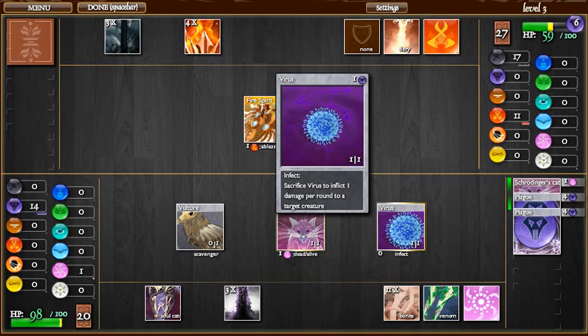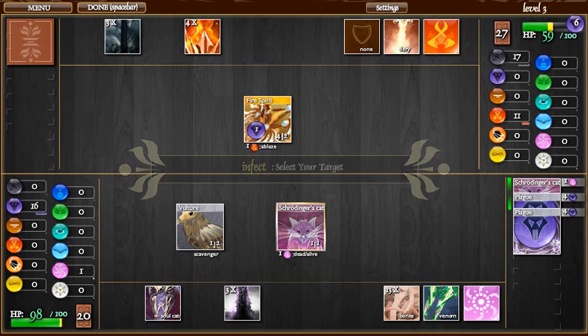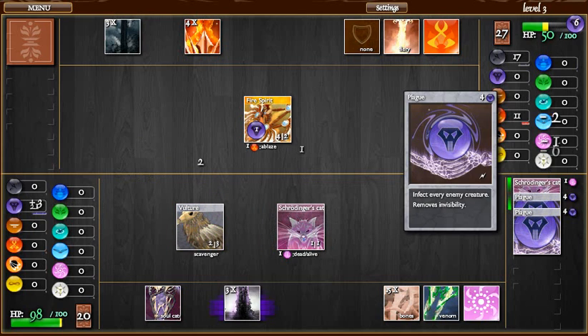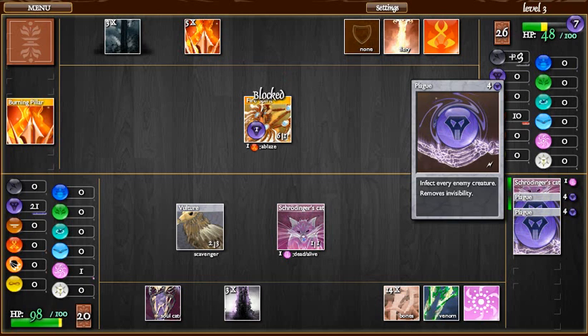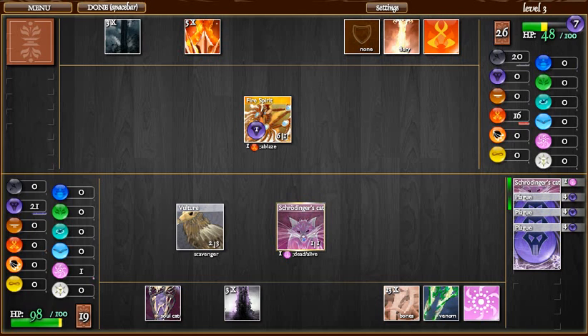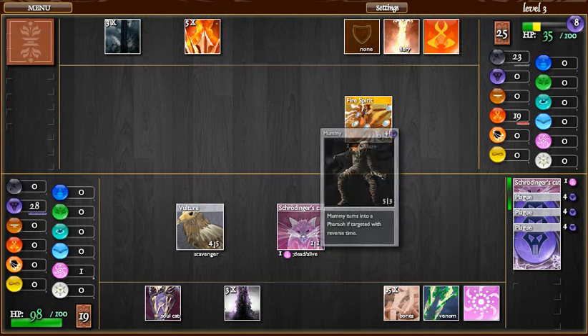Vulture. I'm going to go ahead and infect the Fire Spirit — I probably don't have to, but it's not a bad idea. And I still have these two Plague cards. Plague poisons every enemy creature, and it also removes invisibility. So if he plays Cloak, I can use Plague and... goodbye, Cloak. Cloak is a Darkness card, by the way, and since this is a Fire Darkness deck, there is a possibility that he has one.